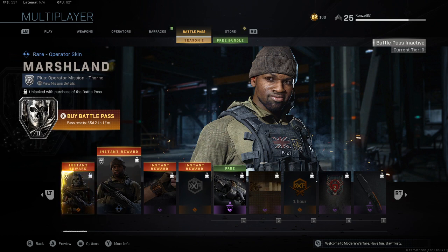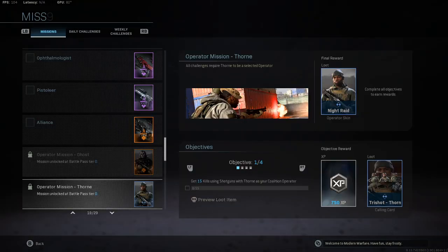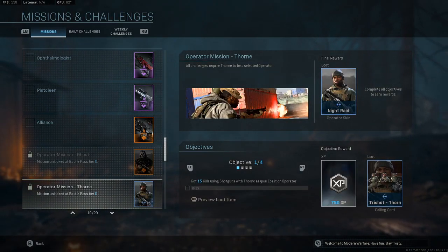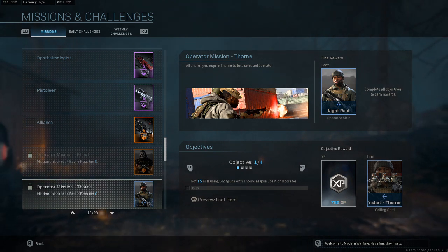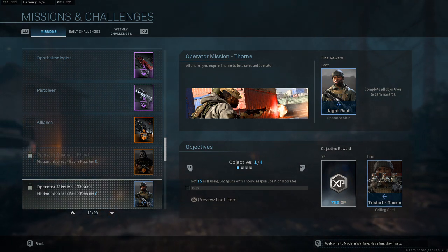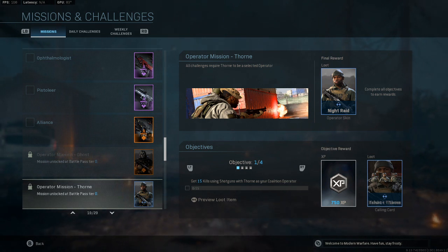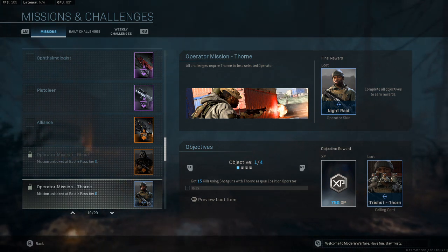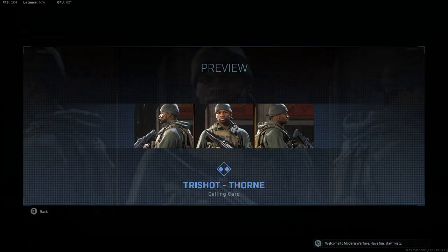Right now we're going to be working on Marshland. These are the objectives in order to get the loot. Objective number one: get 15 kills using shotguns with Thorn as your Coalition operator, and then this will be your calling card.